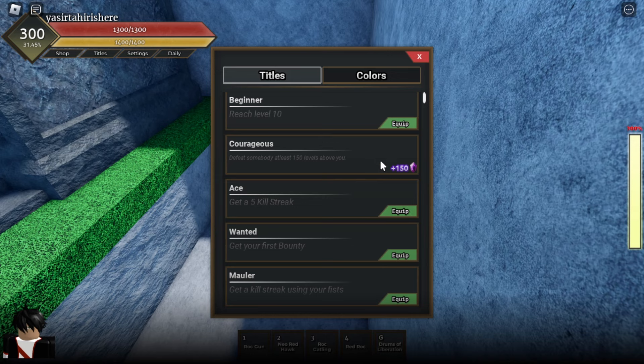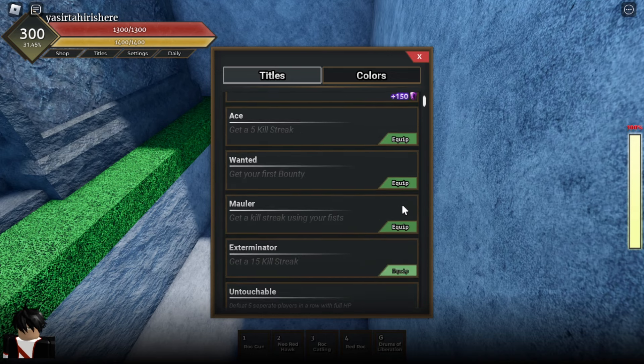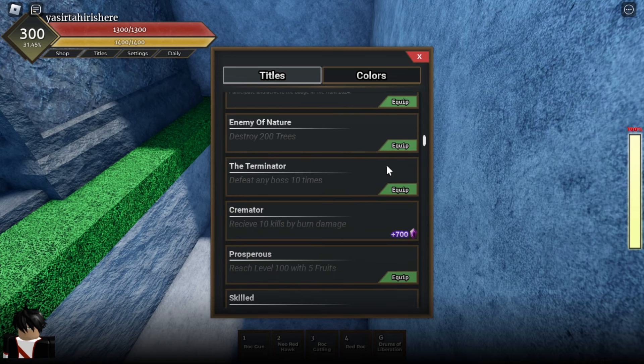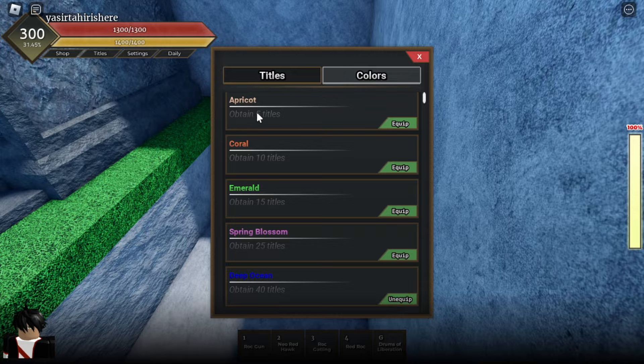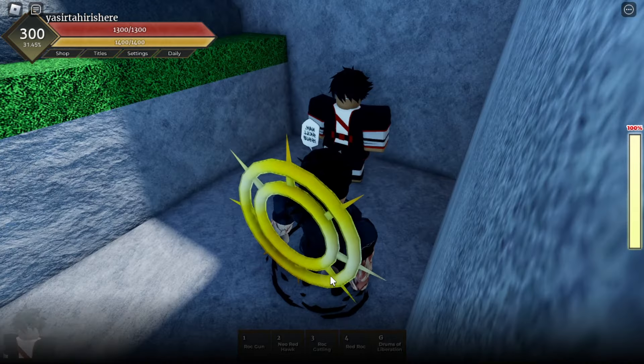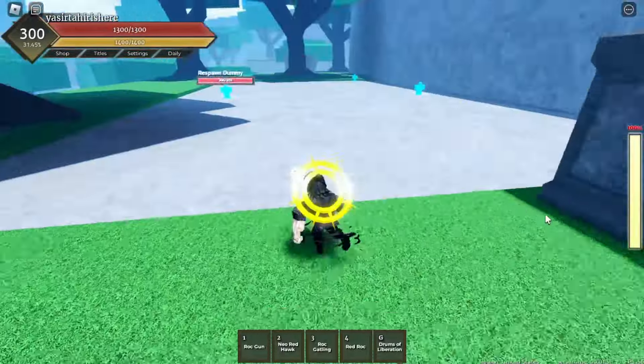You can equip the titles you've earned. Right now I have Exterminator, Mauler, Player Killstreak of 5, Swift 1, and others. The colors correspond to what color appears by your name in chat. Anyway, let's go to the boss location now.